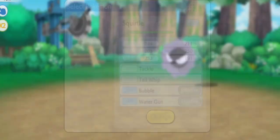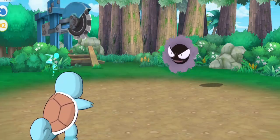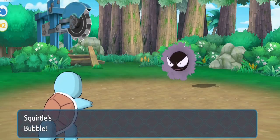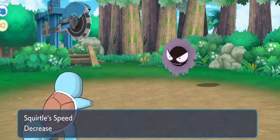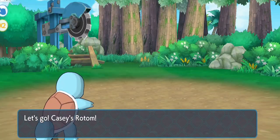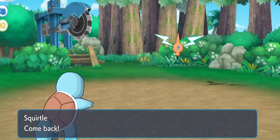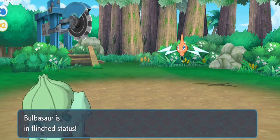So I sent out my Squirtle. Gastly uses Hypnosis again. I decided I wanted to try my best to tank out any move they had. Smog brought me a little above half. Then they made a mistake and went for Scary Face instead of Smog again, so I was able to get a Bubble off and it actually knocked the Gastly. Then the Shedinja was a pain. I knew I couldn't stay in with Squirtle and Charmander was already down, so I decided to swap into Bulbasaur for Vine Whip.